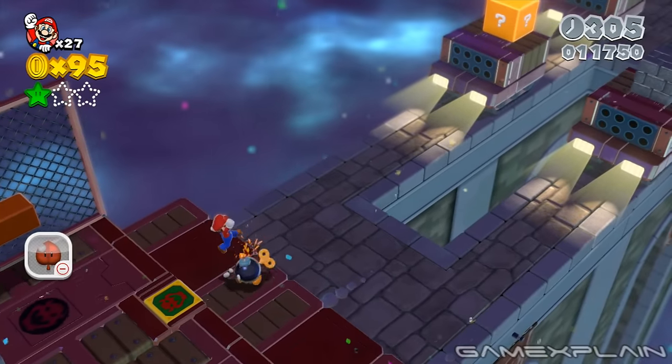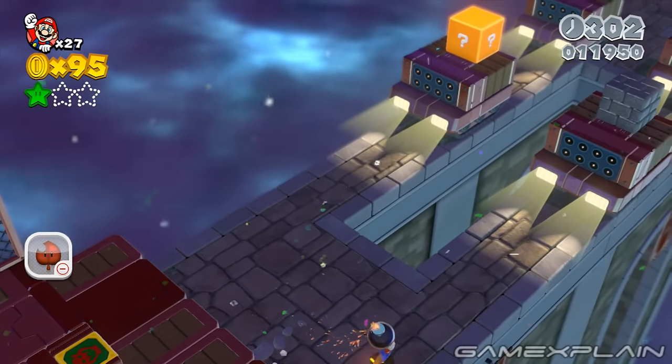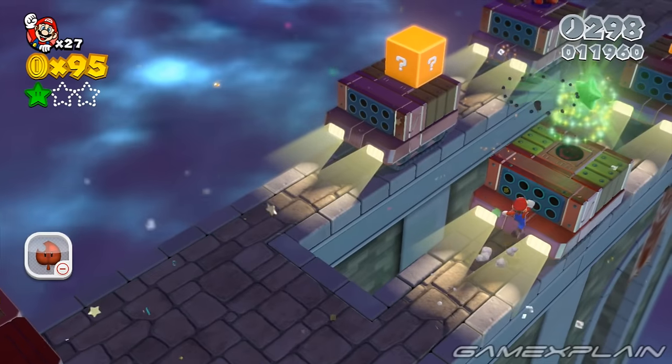Make sure to grab a Bob-omb from the fourth tank, as you'll need it to destroy the first block on the right side of the following tank to reveal green star number 2.